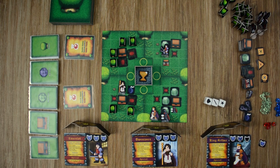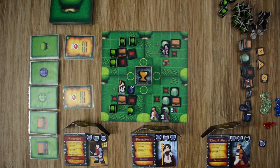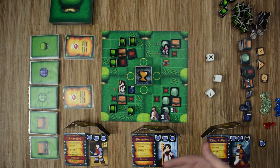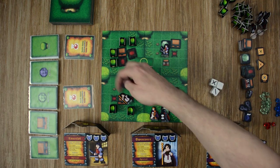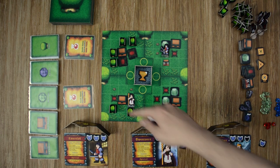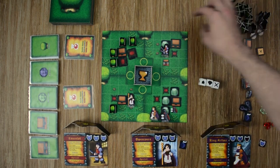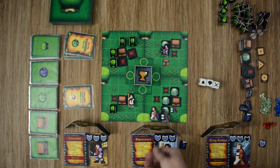On to Guinevere — she attacks to knock out the carnivorous plant, succeeds but gets no reward. At the beginning of her turn she would heal, but hasn't taken damage. She moves and picks up the bomb. Then she does one final attack to destroy a bush, successfully hitting it and drawing a loot card — she found a green gem, which goes behind her screen.